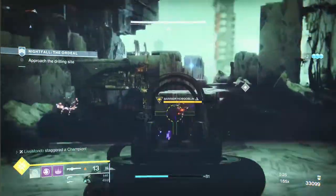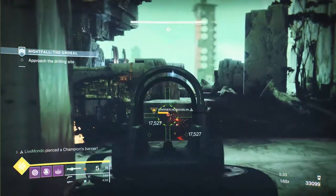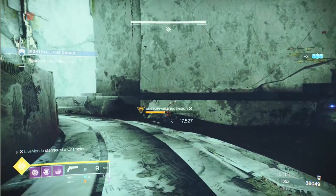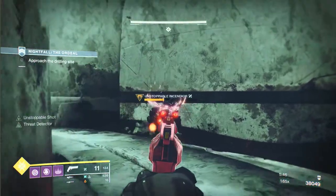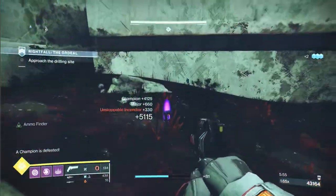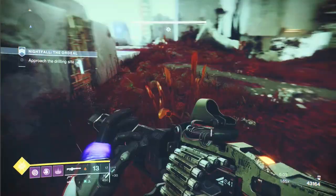The ammo economy in Destiny isn't great — failing activities because you've run out of ammo should never be a thing — but at least now they've given us predictable ways to get heavy. You've got an unstoppable and a barrier here. Same thing: put some shots on the barrier until he puts his shield up, then finish him off with the Xeno. I dropped some heavy but I want as much as I can, so I'll take this guy down, get him finishable — there we go, and there's my brick. Make sure you reload your primary, special, and heavy here.